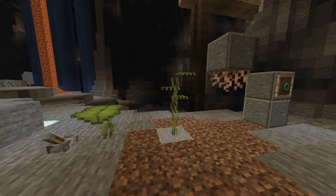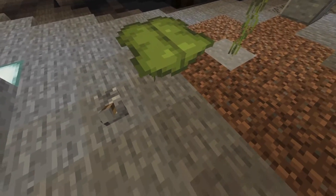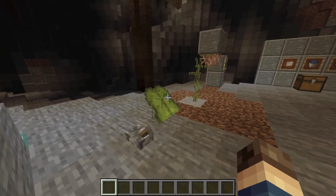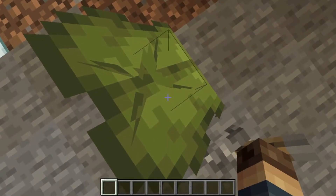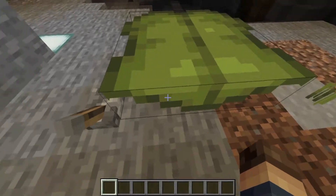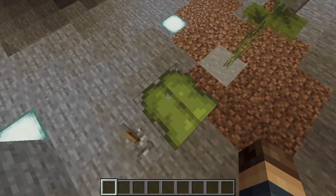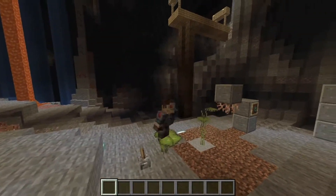To start things off, several changes have been made to the game's blocks from the previous snapshots. Big drip leaf plants have now been changed. When standing on these blocks, players can now no longer prevent sliding off by sneaking or jumping. However, these plants will now serve as a solid platform if they are powered by redstone. These plants will also tilt more quickly than they did in the previous snapshot, though they can be reset by powering them with redstone.